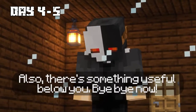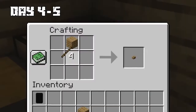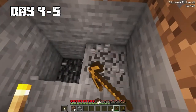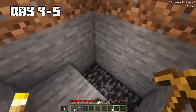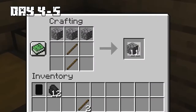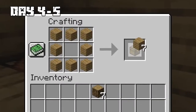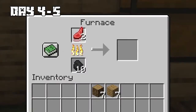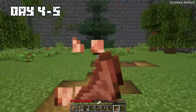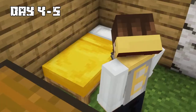The Puppet Master told me there was something useful below me, then left. I made a shovel and tried digging down to escape, but hit bedrock. I made some stone tools — a pickaxe, axe, and sword — then made some furnaces and a chest. I cooked some meat from the sheep and had a good meal. Before going to bed, I made a door for the base.